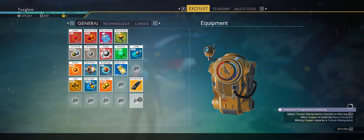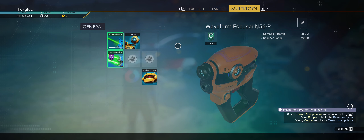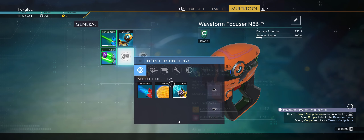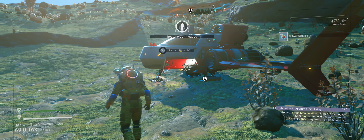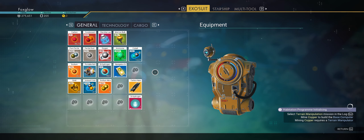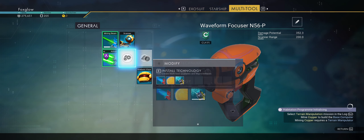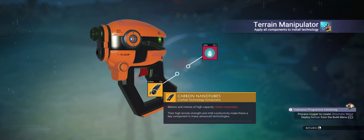Carbon nanites and one of those — I think that does it. Multi-tool. You only need two carbon nanites, OK. Let's put that on — we're going to put it there. Cool.